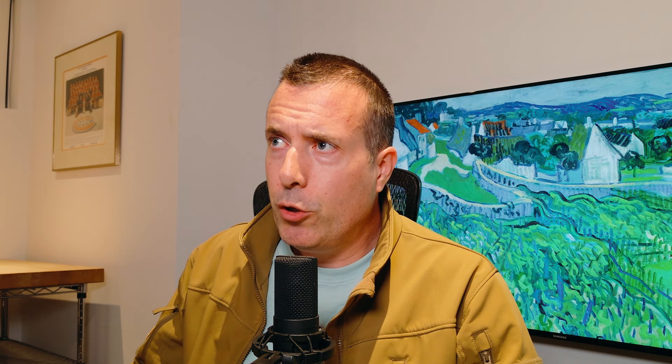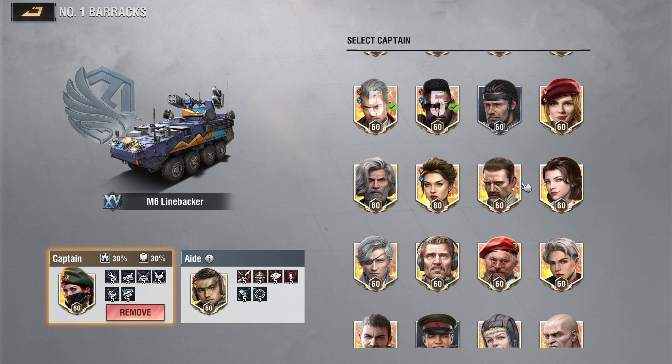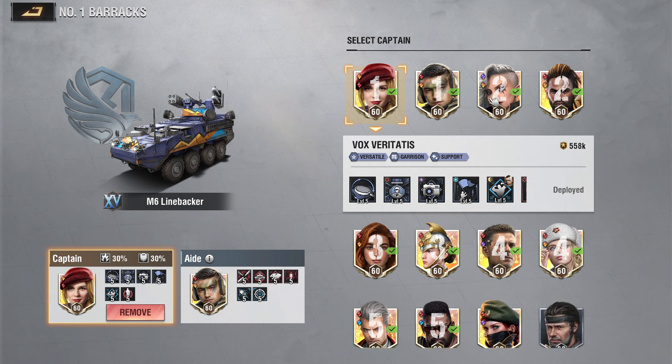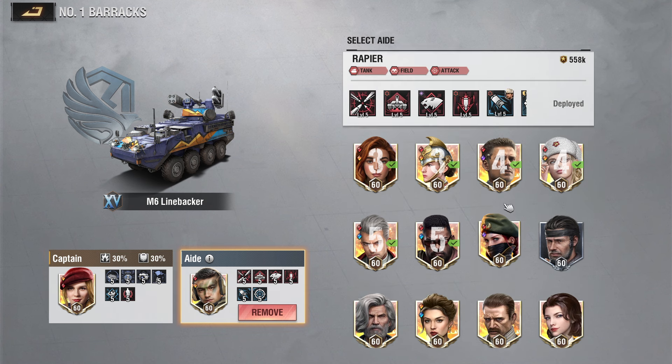Now, my second team — and it's important that you already plan this in your head. When things are about to get intense, you need to know which officers you assign to which slot. Because when you're under pressure and stressed, you don't want to panic and make mistakes. So when my base is about to get sieged, I will switch Steel Phoenix for Vox, deploy, and add Unkoli Vankov as an aide.